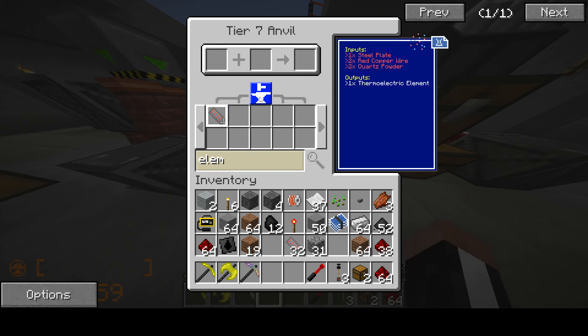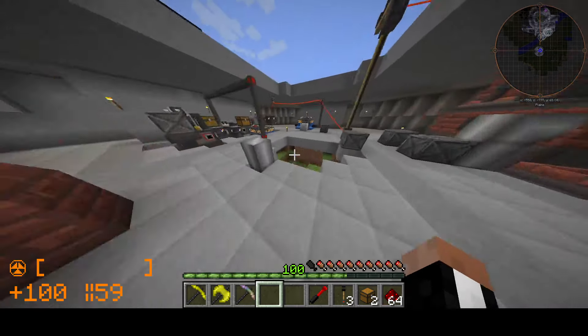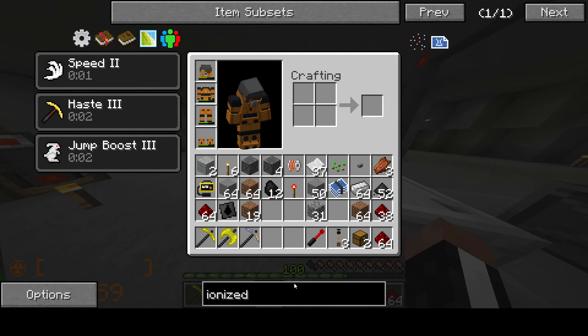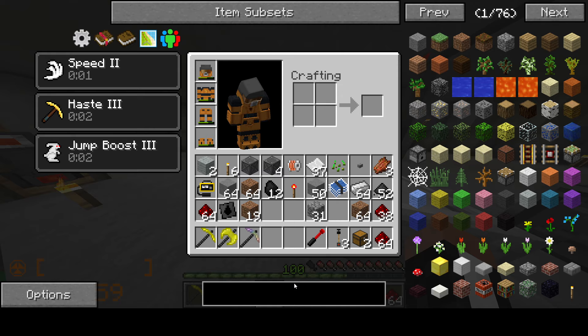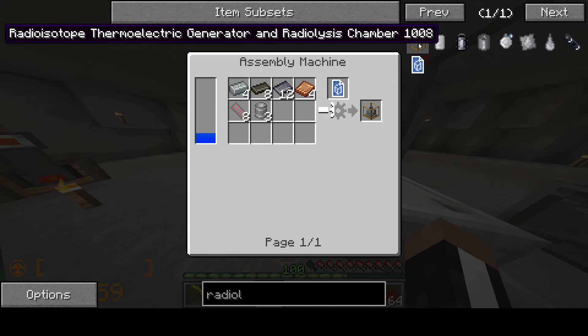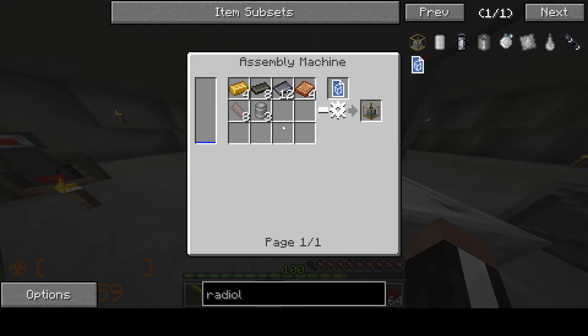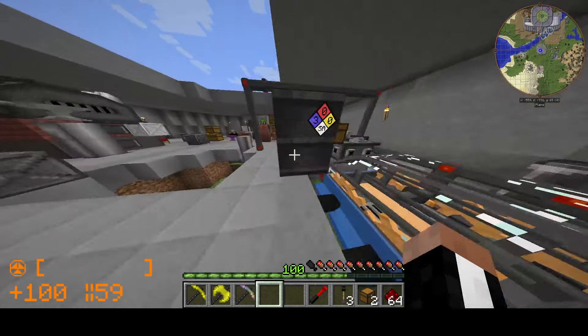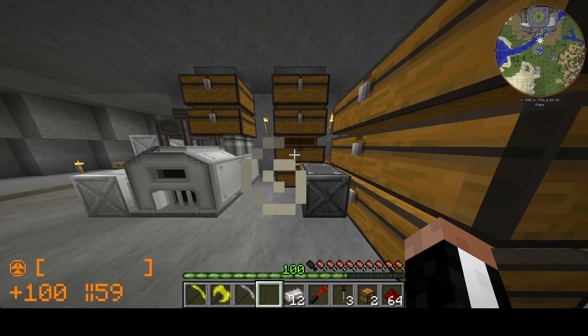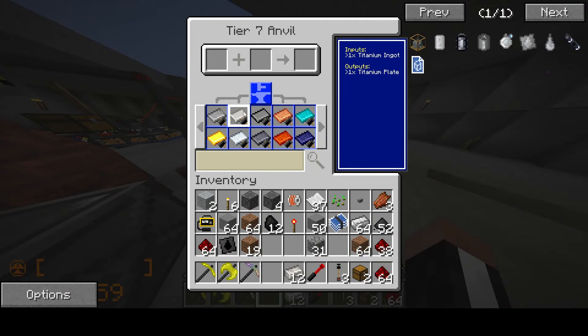Thermoelectric element — nice. Did you remove the RTGs from this recipe, HBM? Because this recipe is actually amazing if you remove them. It's called the radiolysis chamber — this is the 8-in-1. Oh, you did! Thank goodness, what a lovely thing. This is amazing. We have finally, finally, at long last — this should make 2. Actually this would make 2, so I need 12.